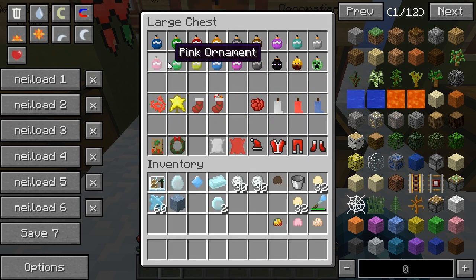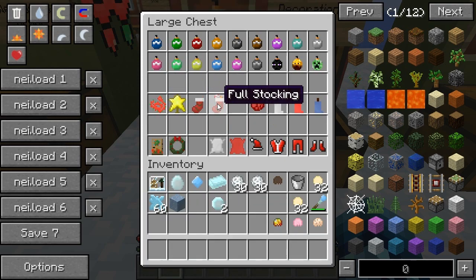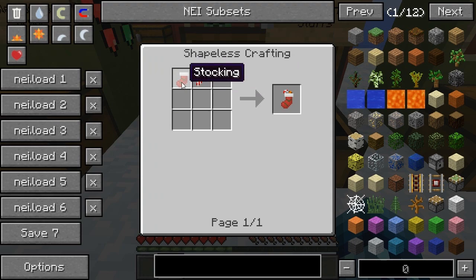Down here we've got some Christmas lights, crafted just like this, and you'll get three of them. These are important because you need them on your tree for Santa to come. The star is important as well — crafted with some glowstone and glass. And then these are stockings, just for decoration.